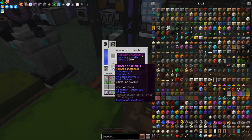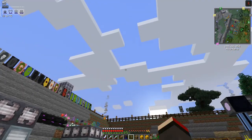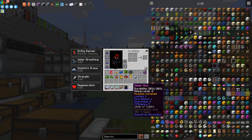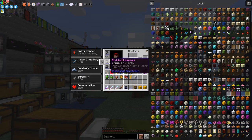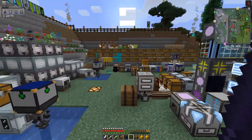All the modules are now installed. I'll put the armor back on — everything should now get charged automatically. When I'm using the Gamer Axe it should automatically be charged from the chest plate because it's got the charging module in there. But I can see the power is going down — not sure why.